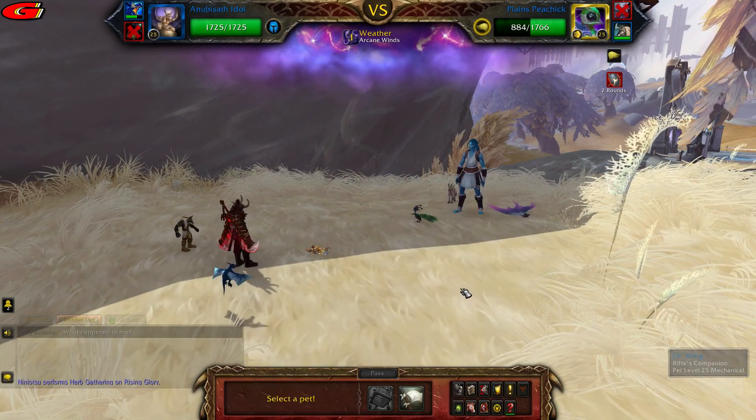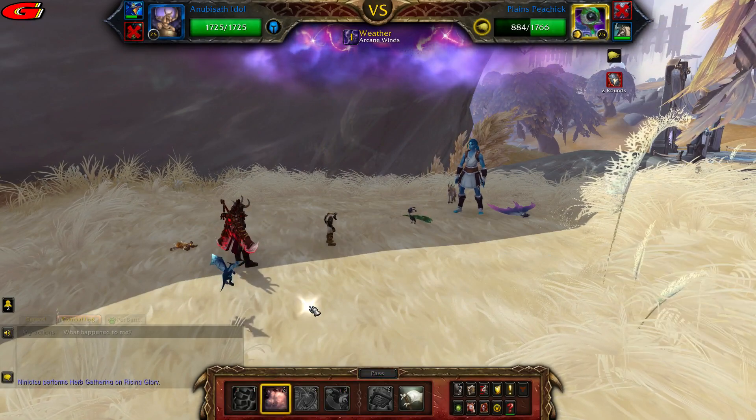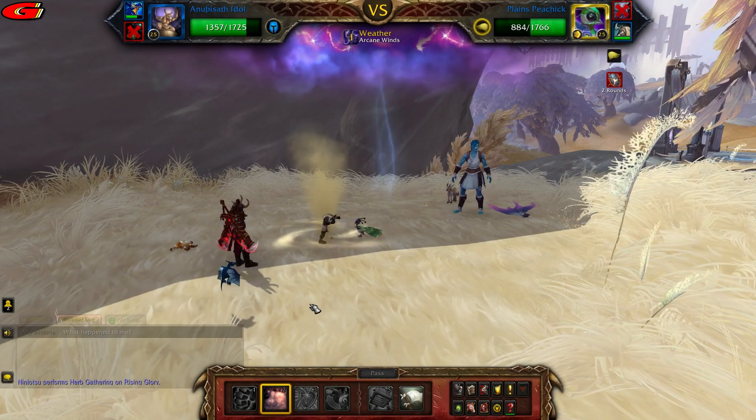Then bring in the Anubisath Idol and cast Sandstorm. This should be enough to kill the pet, but if not just keep casting Crush until it dies.